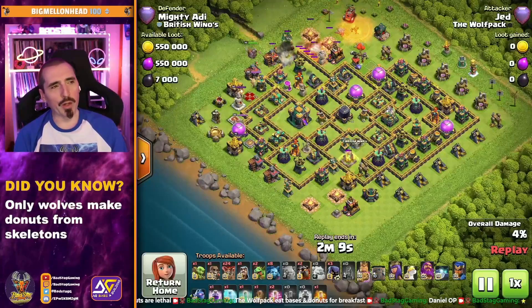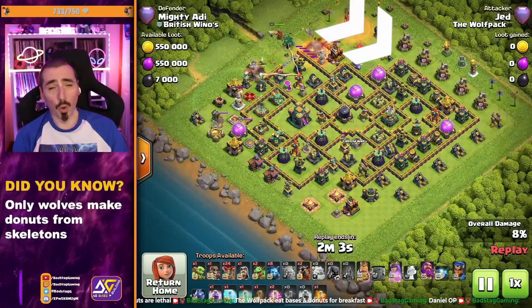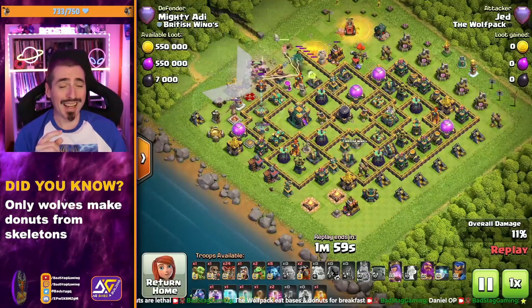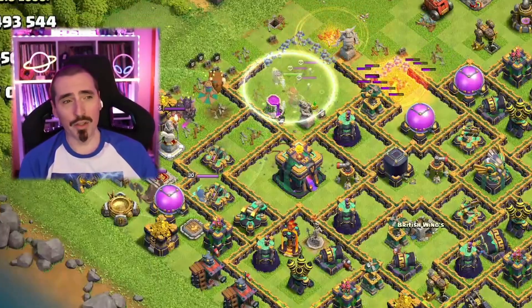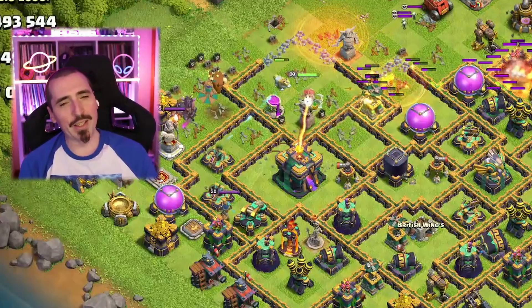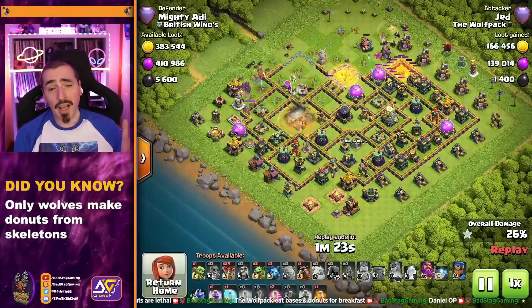Look at the path he's trying to create. The flame flinger up north is going to get some nice value, pushing over to the right-hand side. The Golem out-tanks for the Queen, and the King's job is to funnel the Queen into the Town Hall. King got the value he wanted — managed to get the enemy Queen — so she's forced into the core now and will go into the Town Hall. That Invisi spell he saved comes in handy to make sure the Queen lasts a little bit longer. And here comes the Lalo.